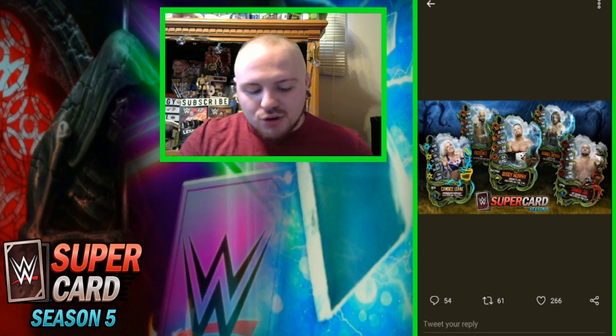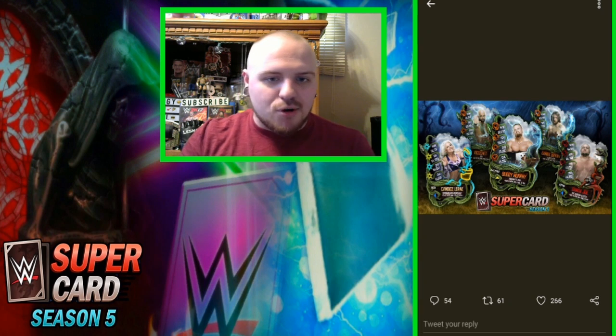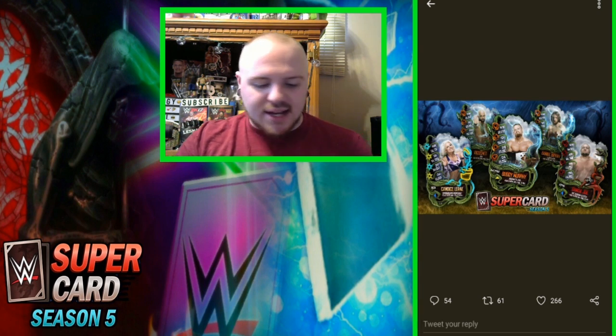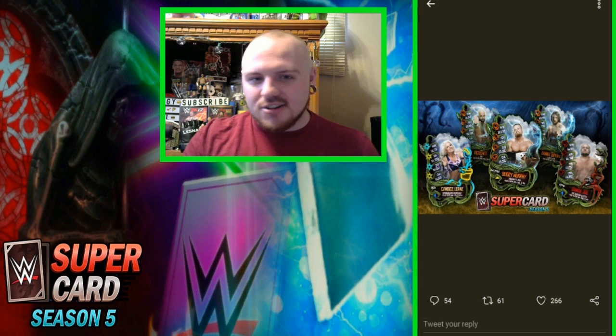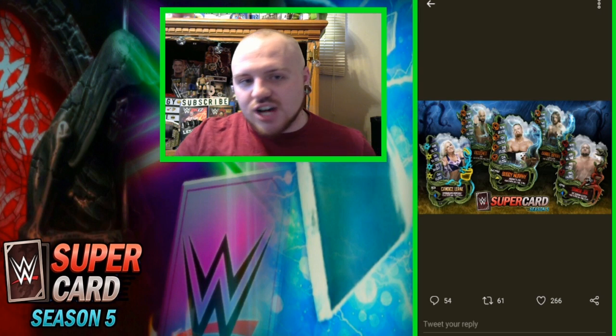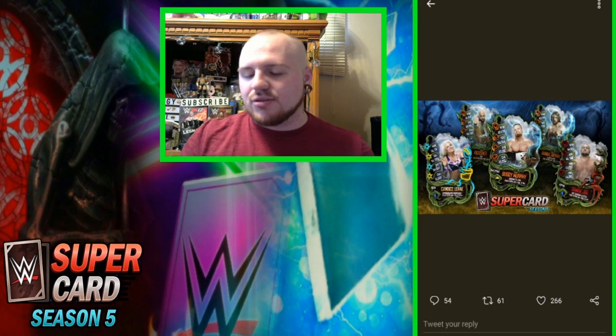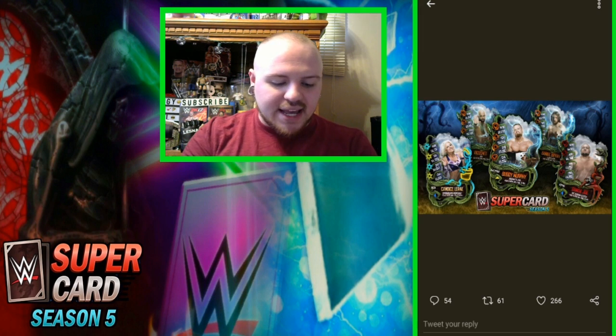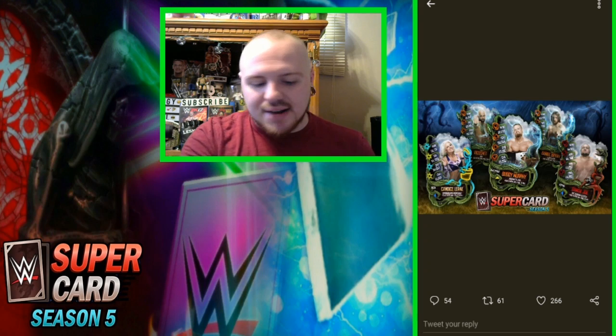They'll probably put packs in the store where you can get the ingredients. You can also pull ingredients from the draft board, but it's probably going to be more or less where you have to pull out your wallet to get these cards. I don't know how good the drop rate will be for the draft board, but I'm hoping they make it pretty good. The Valentine's Day promotion was great — it was very easy to get ingredients, they had them in the free packs, and I'm hoping this event runs very similar.